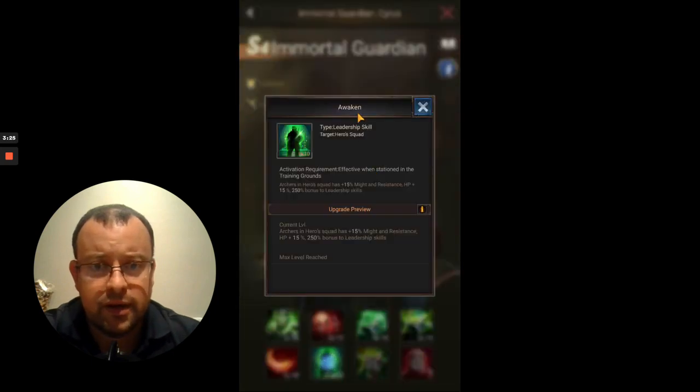His sixth skill, Awaken, gives the extra 250% bonus to the leadership skills. He also gives 15% extra might and resistance to the troops in his squad, and an extra 15% HP for those troops. More HP means they can take more damage and survive longer. When you combine that with skill 2 helping them take less damage, he is a really excellent support and defensive hero on that front row.